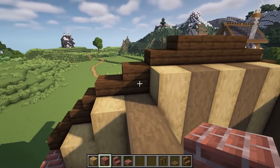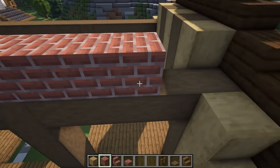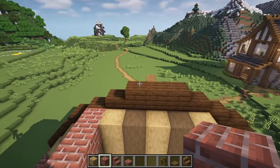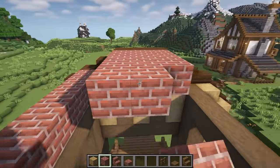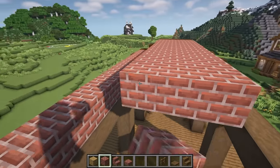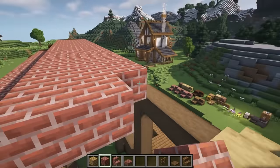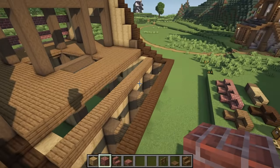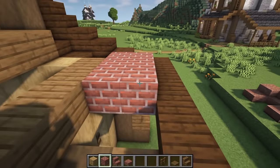We're going to jump up a few blocks all the way to the next block right on top of the beam and bring that all the way over. Now we're going to do the center part — these three here — and run that all the way down to the back. If you are in survival, I do suggest you use the scaffold block as it will make it so much easier. Now we're going to repeat exactly what we've done on this side, starting with our two blocks and bringing it all the way down.